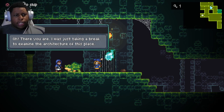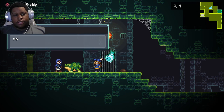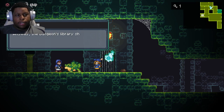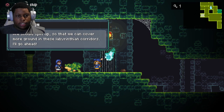There you are, I was just taking a break to examine the architecture of this place. The Stronghold Dungeon was created as a natural habitat for those monsters that prefer to dwell in, well, dungeons. Most monsters are really peculiar about where they want to live. Anyway, the dungeon's library should be in this direction, underneath the sewers of the Stronghold Dungeon. We should split up so we can cover more ground in these labyrinthian corridors.